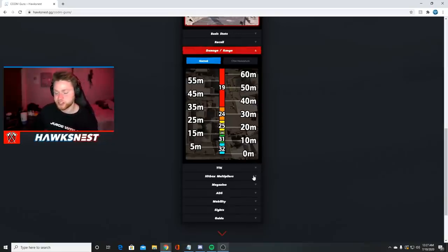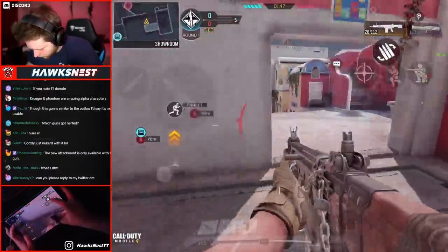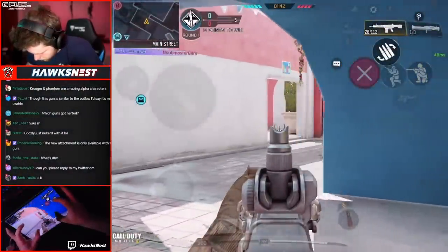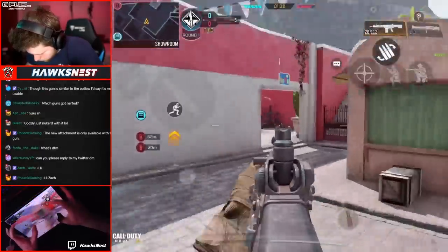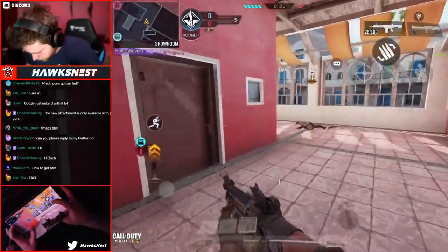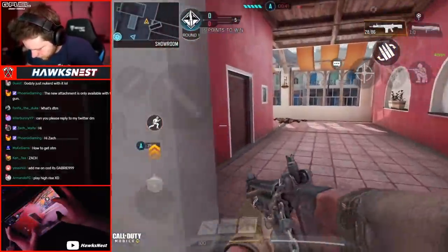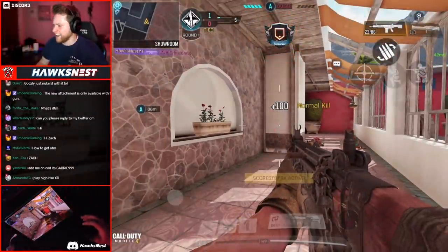Let me explain how the OTM attachment works since a lot of people are going to be curious. The OTM attachment is only usable with the DRH. Essentially, it makes it so the damage you deal to the torso area — basically where a t-shirt would be, from the sleeves down to the belt — equals your headshot damage. Without the OTM, a chest shot deals base damage; with the OTM, you deal that damage times 1.2, because 1.2 is the headshot multiplier. So for example, 32 base damage becomes 38.4 damage with the OTM. Basically, putting the OTM on means you're doing more damage to the chest, so aim for the upper body.